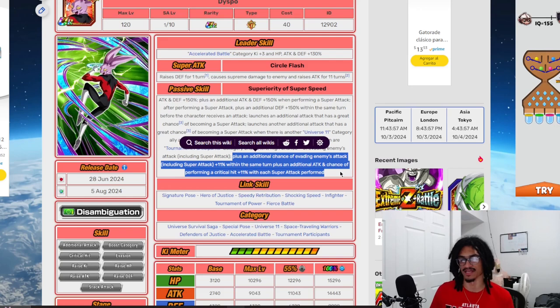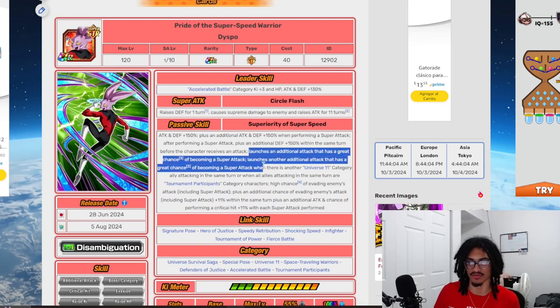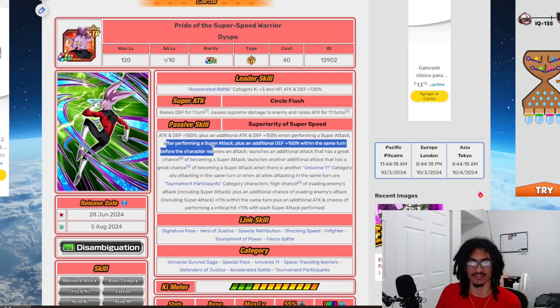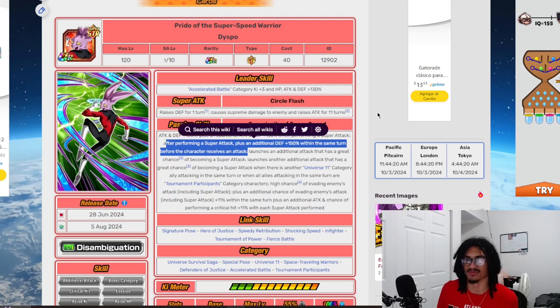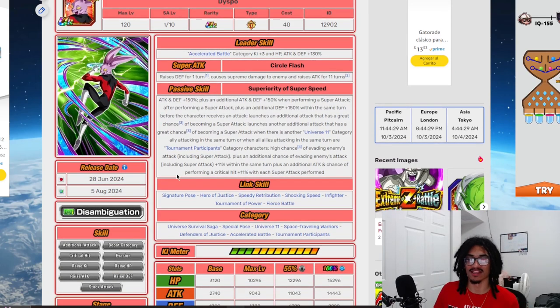He gets a free 11% dodge and crit chance plus bonus attack when performing additional super attacks in the same turn, and can stack his dodge on top of each other. He has two additional super attack slots built in — one that's unrestricted, and another requiring a specific ally or set of allies, which is also very easy to get off. He also gets a free defense boost just before he receives an attack.